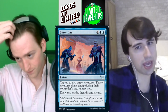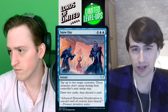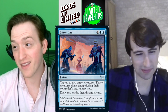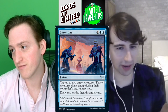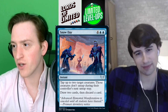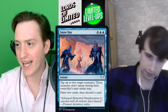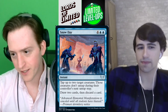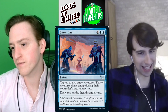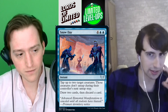Our last blue uncommon is Snow Day — four blue blue for an instant. Tap up to two target creatures; those creatures don't untap during their controller's next untap step. Draw two cards, then discard one. I think blue-green doesn't care about this as much while blue-red likes it. The tap-down effects play well with big green creatures and fractals though. You're not actually up a card in the draw-discard part. Blue-green and blue-red both have the cast-big-things thing going on and this bridges the gap. I'd give this one a C plus.